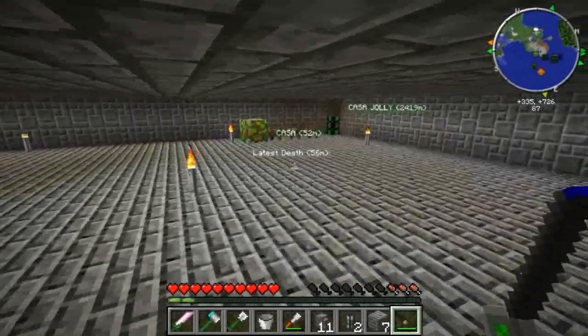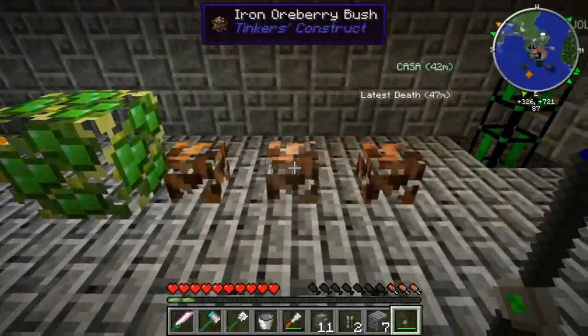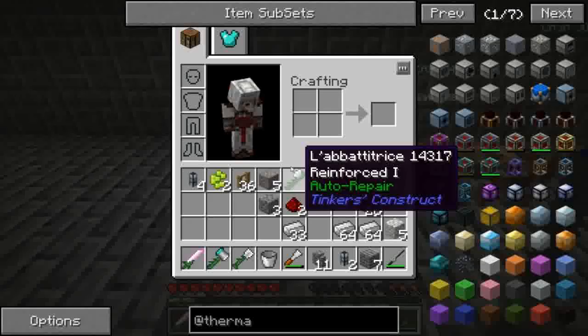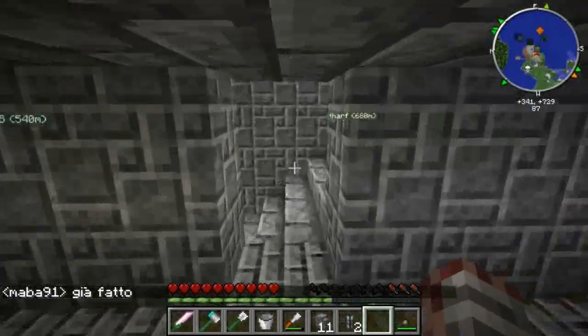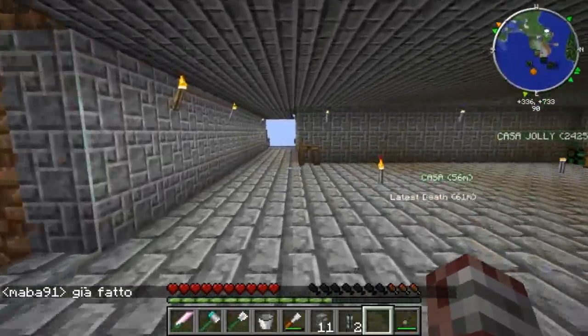Possiamo anche fare, ma questo qui è proprio un cheating pesantissimo: copper, iron, tin, e possiamo anche fare l'essence orberry, che sarebbe il berry che ci dà l'esperienza. È molto cheating perché ti fa i livelli gratis e puoi incantare qualsiasi roba. Mabba l'ha già fatto ovviamente, ma io me la prendo con calma.